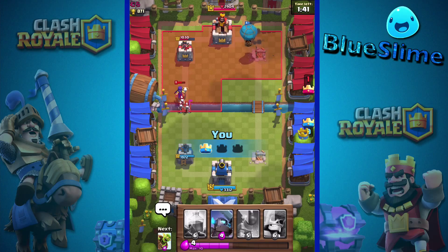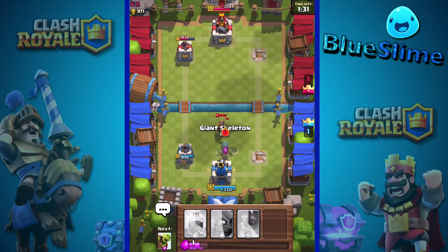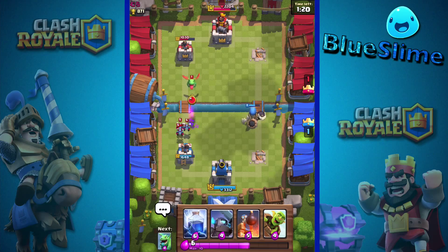If we get two shots from that balloon on that tower that would be amazing, because then we can one-shot it with the lightning spell if needed. Oh, or it'll kill it anyway — awesome, that's even better. Come on, get a shot off — yeah, that's pretty nice. Might even go in with a giant skeleton right there — okay, that's better. That's a good defense against that as well, so we'll just let our tower take down those guys.